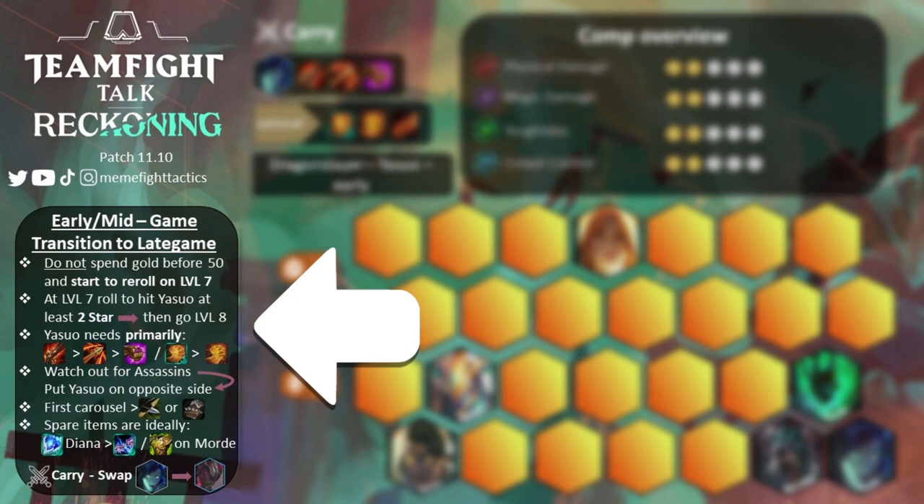On the left side you can see what you need to focus on in the early and mid game — these are basically the fundamentals of this comp. First, we do not want to spend gold on rerolls before we reach level 7, because ideally we want to have enough gold in the late game to 3-star Yasuo. When you have reached level 7 with around 50 gold, you should start to roll and at least hit Yasuo 2-star before you consider rushing to level 8, or else we will lack damage during the mid game.